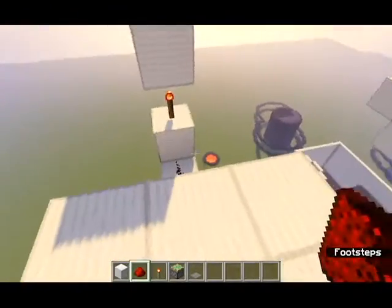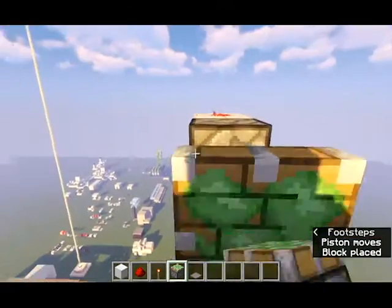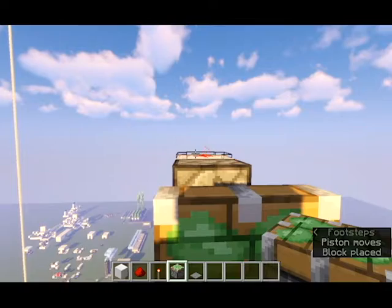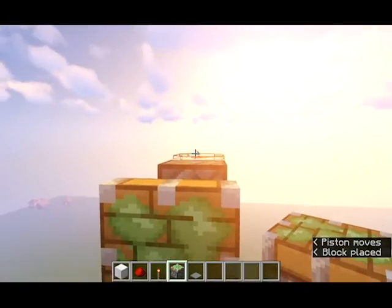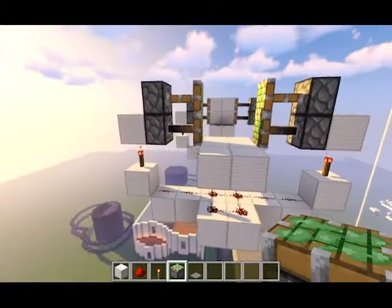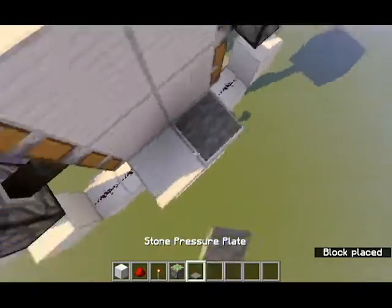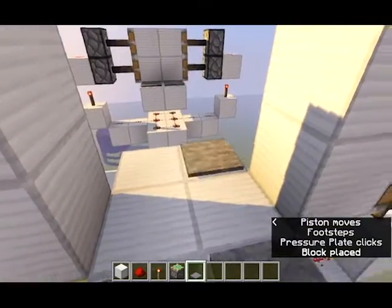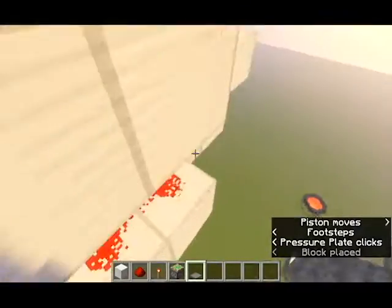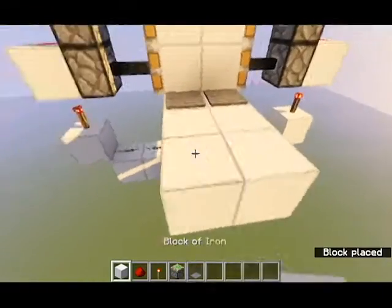Now, this is the tricky part. We're going to place a piston on each side, and then place a piston on the side of each of these redstone dusts. You basically have all the mechanics done. You just place your blocks in the center, place some pressure plates, stand on them, place pressure plates over there, and your redstone door is basically done.